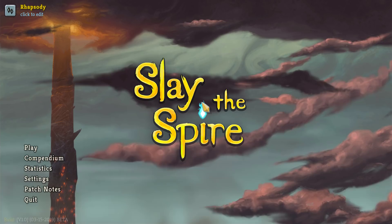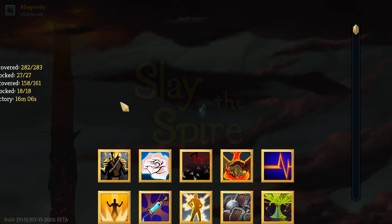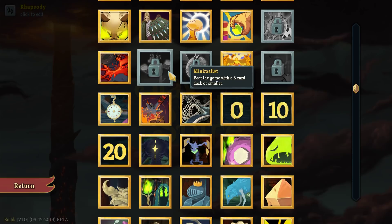My name is Rhapsody, and be very, very quiet. Shh. We're hunting achievements. Let's check out exactly which we have remaining, because it's an Ironclad episode. That means that's what we're going to be doing.